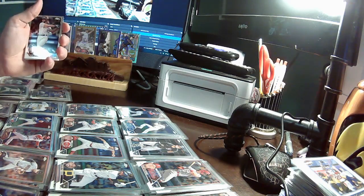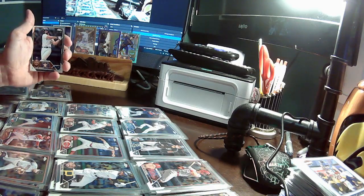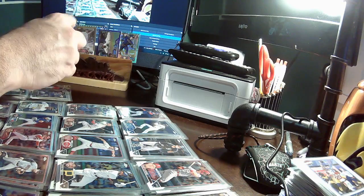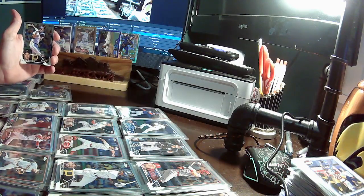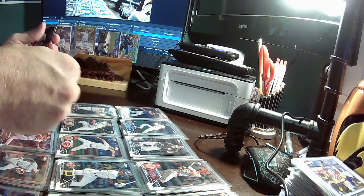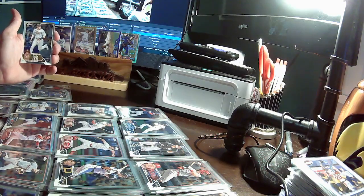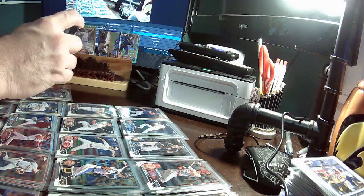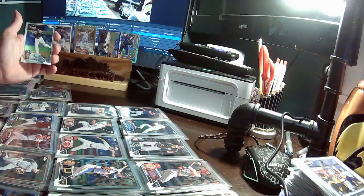Final pack and then our recap: Jose Abreu Astros, Cal Mitchell Pirates, Manny Machado Padres. And the final card is Tim Anderson, White Sox.